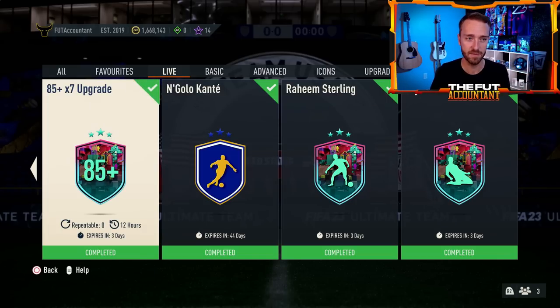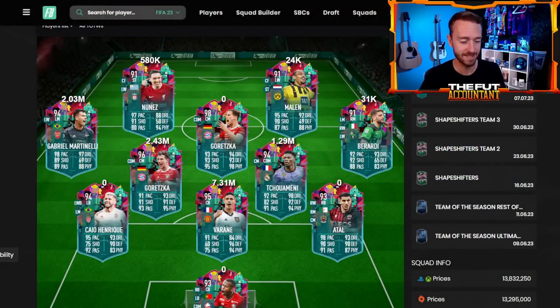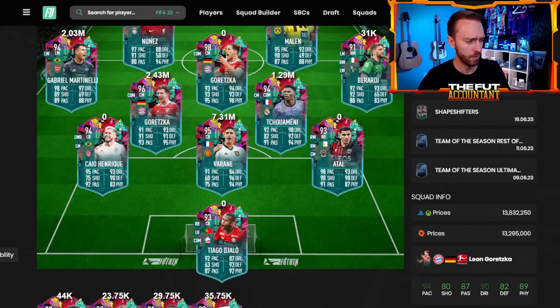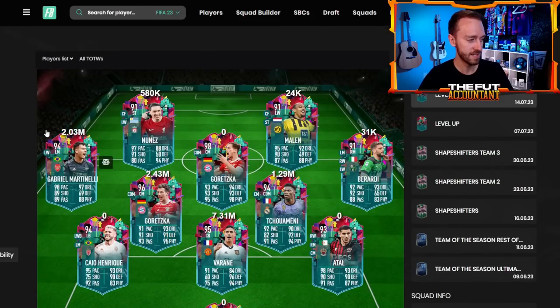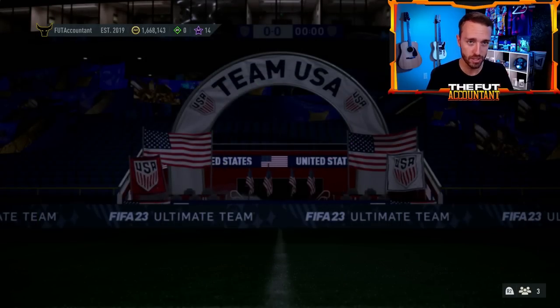Some people are saying, should I save the 85x7 for footies? I would say I would rather have a shot at packing something right now. Packing one of the top five promo players in this level up promo, in my opinion, is better than what's going to be in packs during this next week of content, because that's just re-released content. We'll talk about best of during footies. If you're opening packs, you're hoping for the big ticket item. I would rather open now and have a chance at a Varan, Martinelli, or Nunez rather than waiting for maybe just a little bit more fodder.